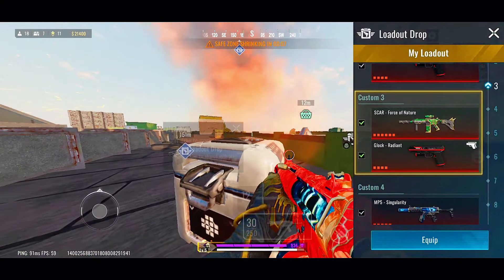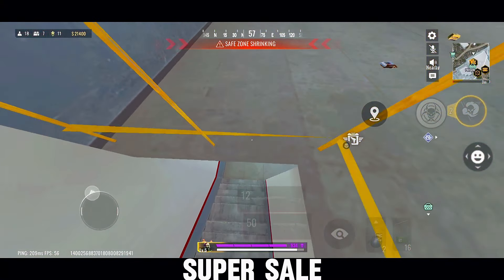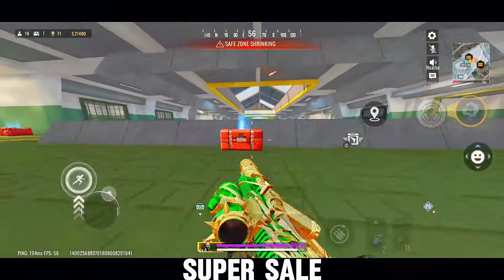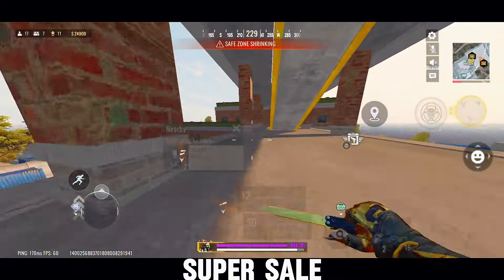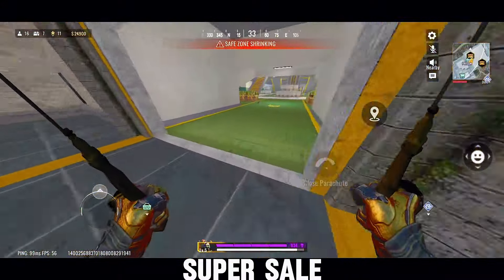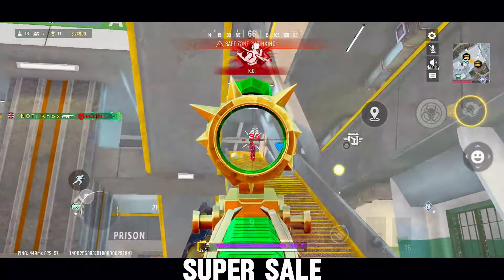Alright, let's talk about the Super Sale, which is bringing some seriously cool deals. The ominous M4A1 Death Sentence skin is hitting the store soon for just 299 gold — it's a steal, and it's got a design that's sure to make a statement in every match. This is your chance to snag an awesome skin at a great price. If you've been eyeing cool and cheap skins, now's the time to grab them before the sale ends.